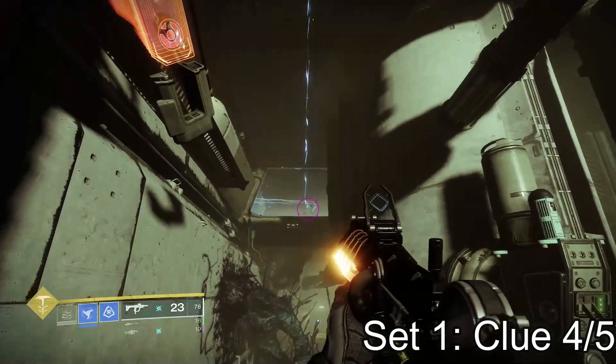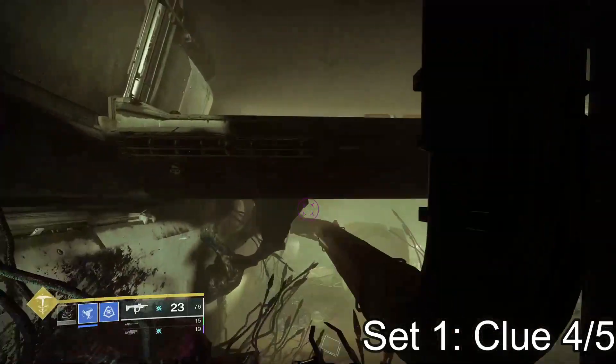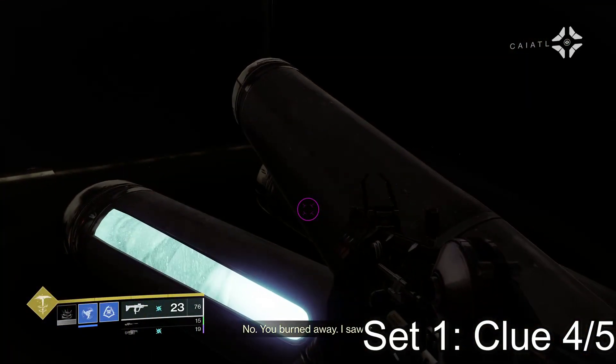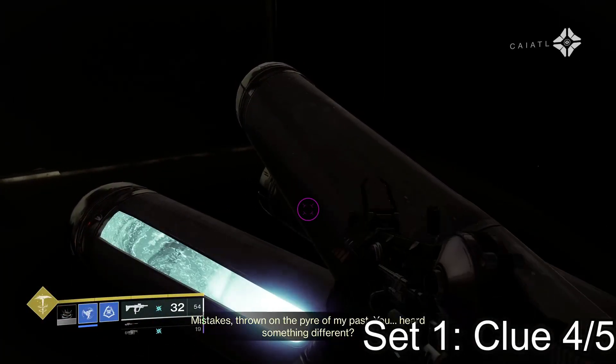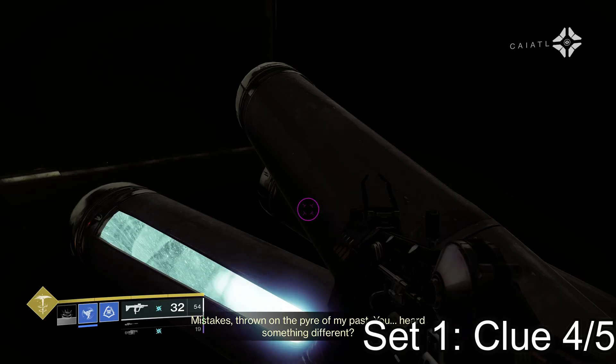Moving on to the fourth clue. The fourth clue is in the room where you have to shoot the fuse to get through the electric wall that's up top. I shoot the fuse, jump up through the electric wall that turns off, and immediately turn left into this little hallway. These canisters that are lighting up on the ground is your fourth clue.